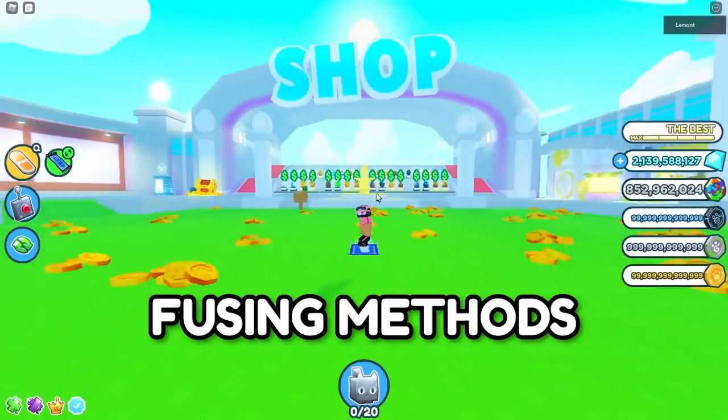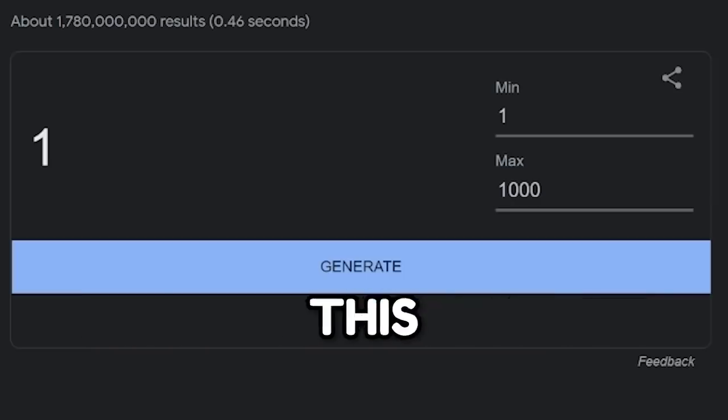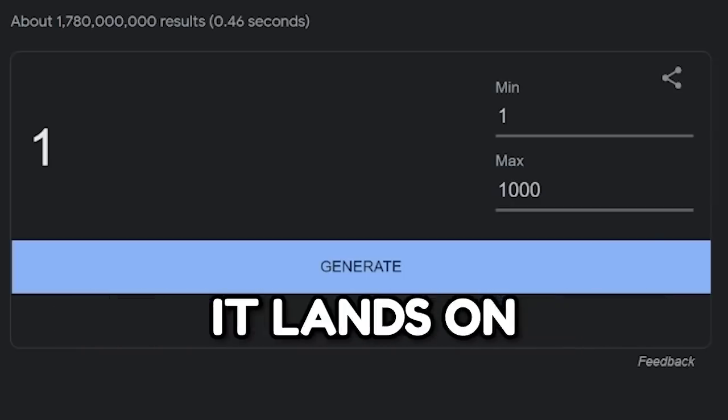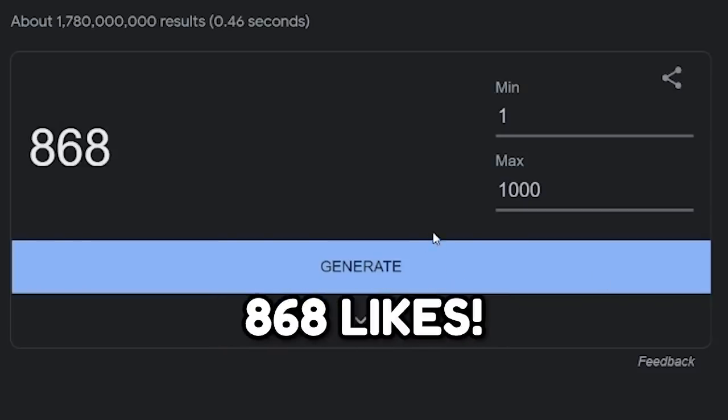In this video, I'm going to show you the best fusing methods for the Axolotl update in Pet Simulator X. But before I do that, this random number generator is going to pick a number between 1 and 1,000, and whatever number it lands on is how many likes this video has to get. So let's see what number it chooses. 868 — this video has to hit 868 likes.